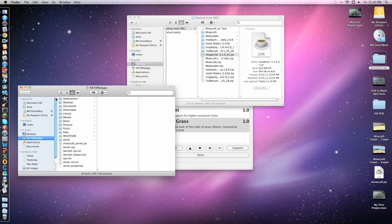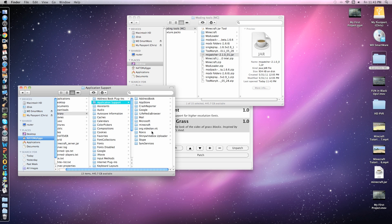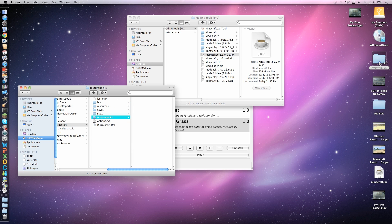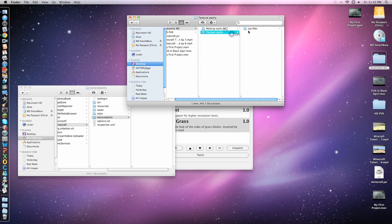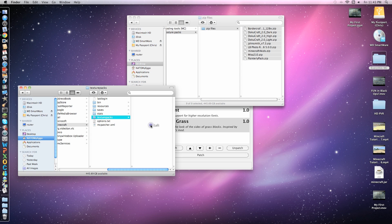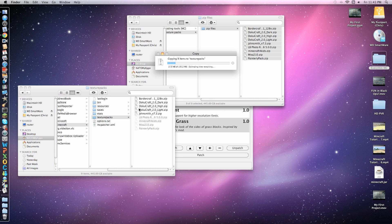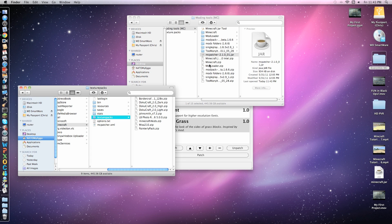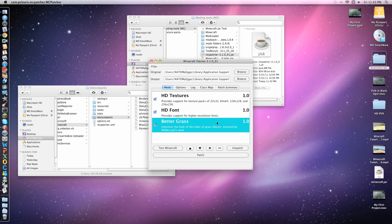Now you want to go back to your Library — I'll just leave this open — Minecraft, Texture Packs. They have to be .zip files. You'll either download it as a .zip file, or you'll download it as a folder like with DokuCraft — there was one folder and it had three of them in it, and you just take those from it. Now that you're done with that, exit out.